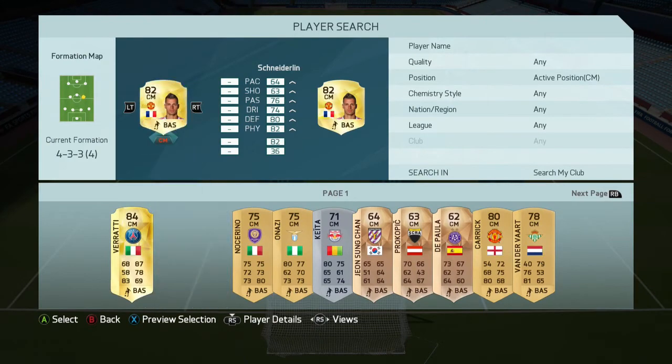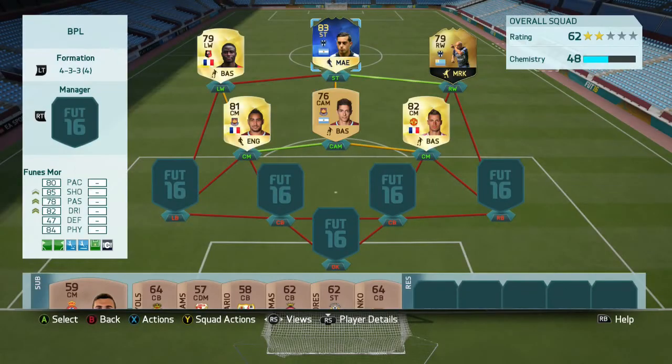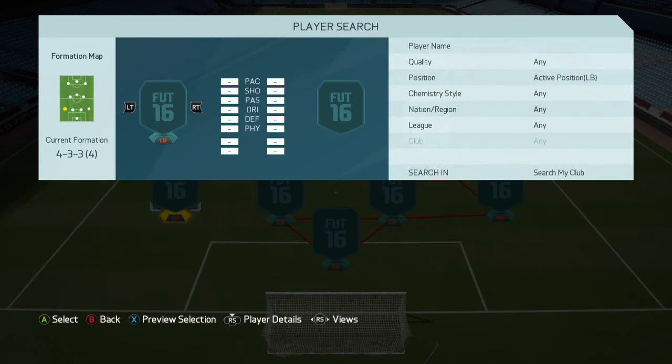In the midfield we have Payet on the left centre mid, Schneiderlin on the right centre mid, and in CAM we have Lanzini, who gets the link there with Funes Mori. Honestly, I know you've got all these players like Funes Mori and in-form Sanchez, but Lanzini has probably been one of the best players on the pitch so far — four goals out of three games is absolutely ridiculous. Four-star skill moves as well, so if you're a skiller you'll like him. And he's only 600 coins, really cheap and really good. I think he's doing well for West Ham this season so he might get an upgrade for FIFA 17.